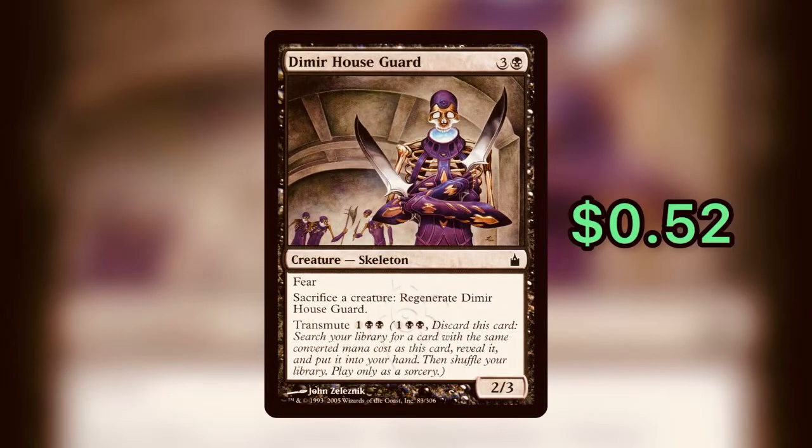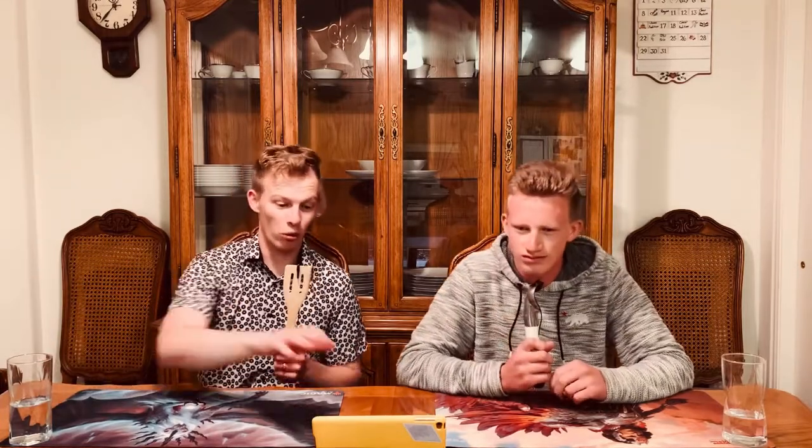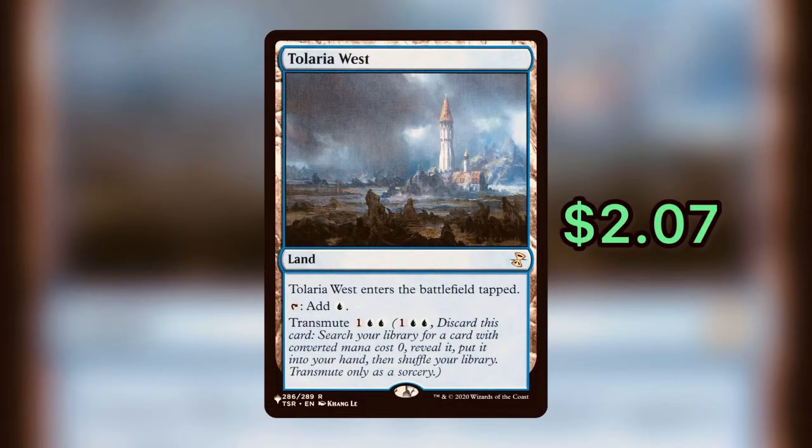So we'll start with Dimir Houseguard. For three generic and a black, we get a 2/3 skeleton with fear, and we can sacrifice a creature to regenerate it, plus the Transmute ability. We like this one because it's a free instant-speed sac outlet — you can always use those. So if you wind up not needing the Transmute, you have a great sac outlet there.